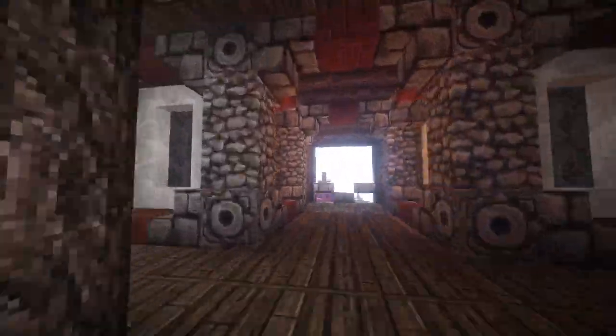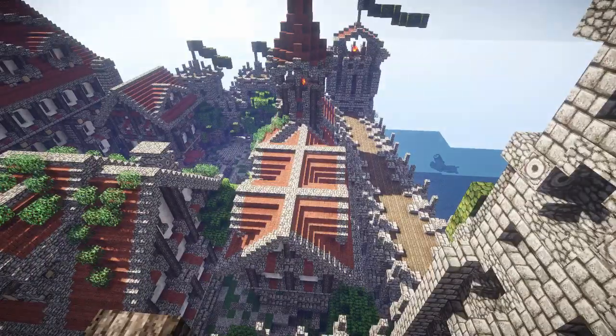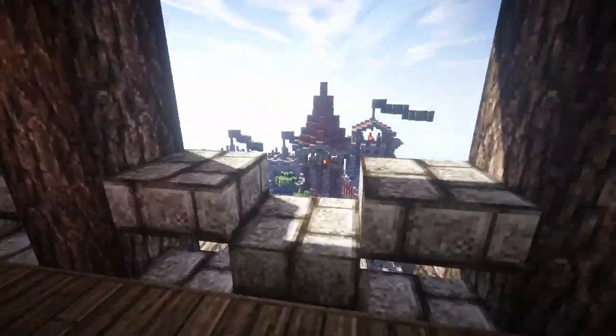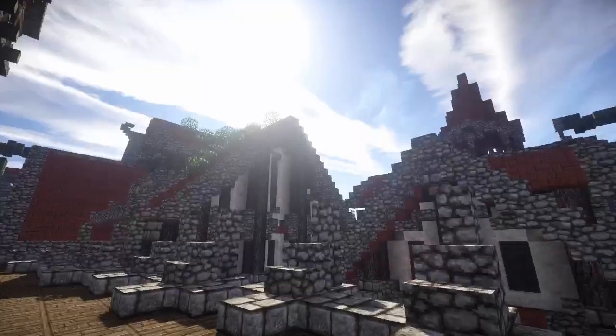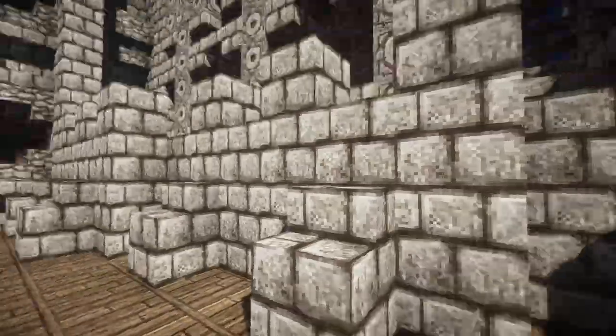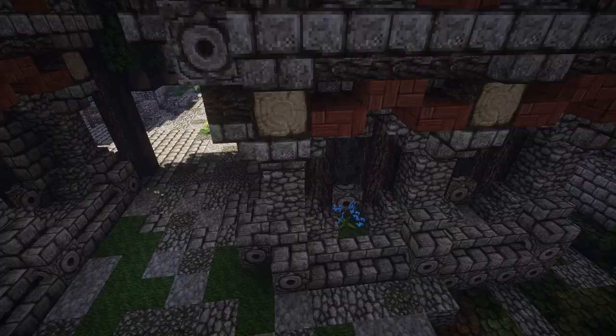Oh no, we've got a little courtyard in here! Here's where, if you were a king and the queen wasn't to your liking, you could just push her down here — but don't do that, don't do that. But you could, if you wanted to, right?